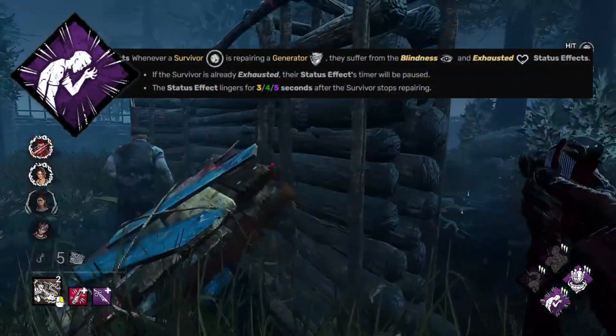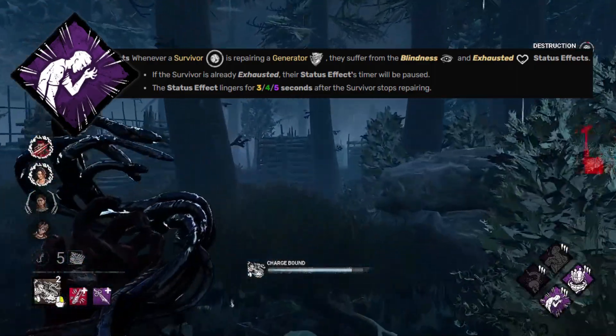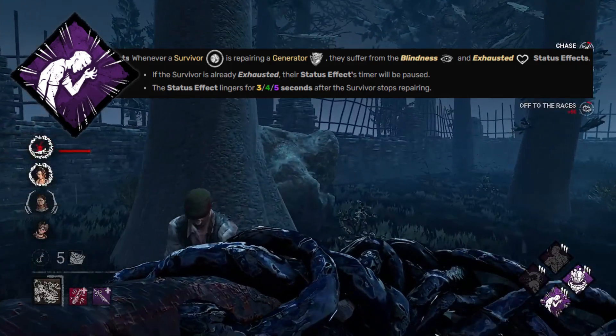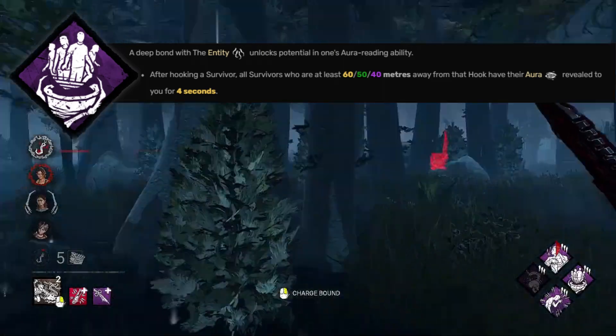Fear Monger will prevent anyone sprint-bursting away from you if they are on a generator. As well as that, the pressure that Wesker has in chases will prevent survivors from having time to recover exhaustion perks in chases. Barbecue allows the snowball, and is picked here instead of Floods of Rage, as it will allow you to better keep tempo on the map after a hook.